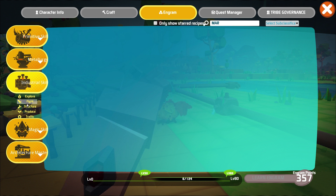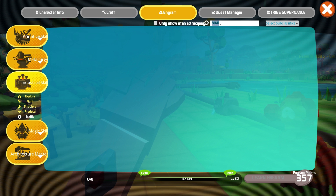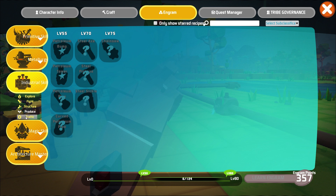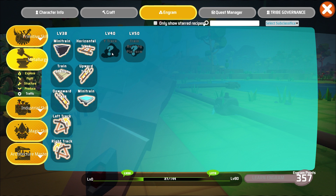Looking at marble crafting — we can't make marble stuff until level 48 when we unlock marble metallurgy and marble ceiling, so that's not happening for a while. Is there more train track stuff I don't know about? There's a train building platform — you could build on a train, that'd be pretty cool.